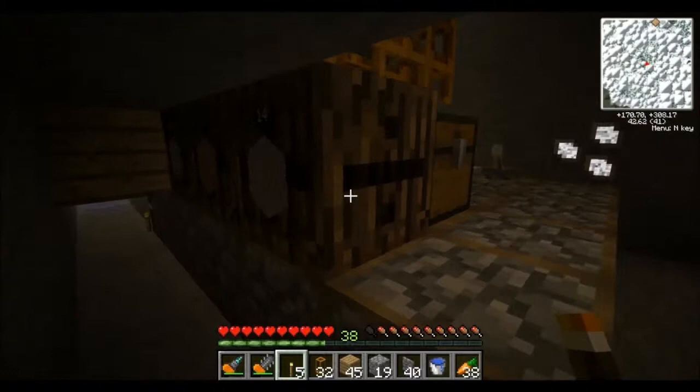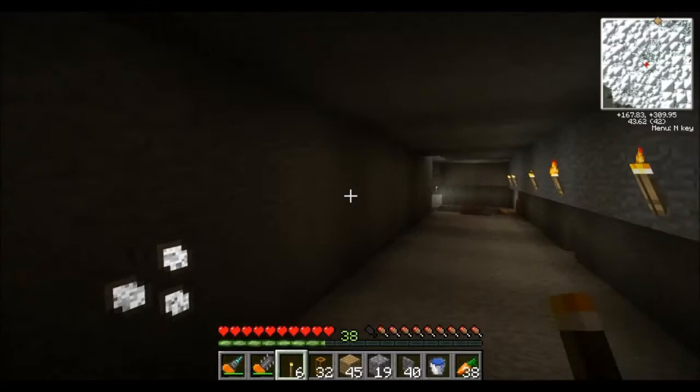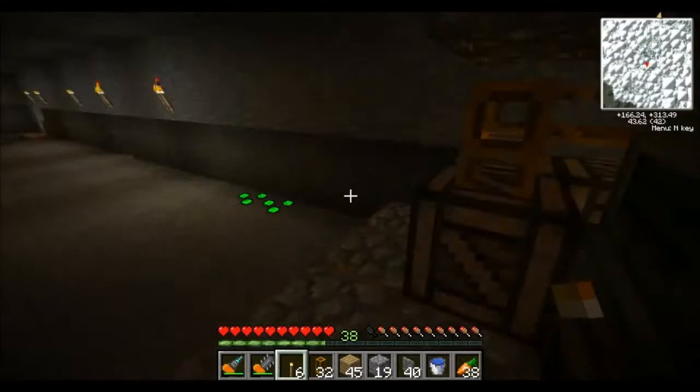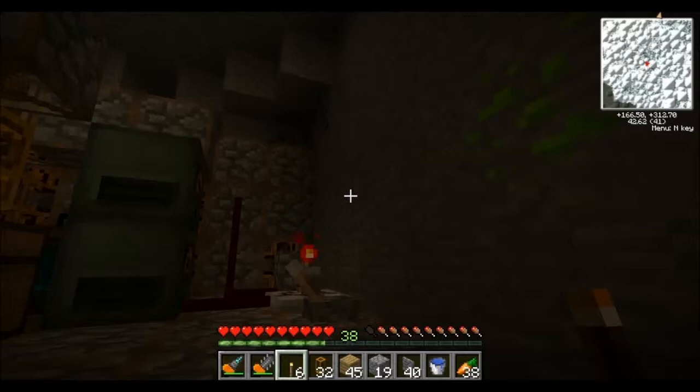It seems to be filtering out cobblestone quite well, as well as dirt and gravel. As soon as I'm done here I can go through and spot-mine anything else that I see. But that's my inchworm tunnel bore, and unless I mention otherwise I'm going to be running this off-camera and possibly cannibalizing it at a future time.